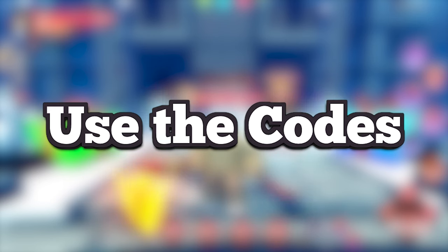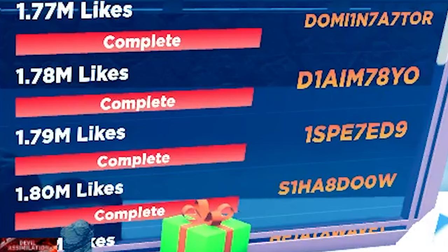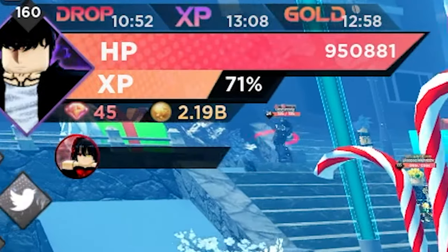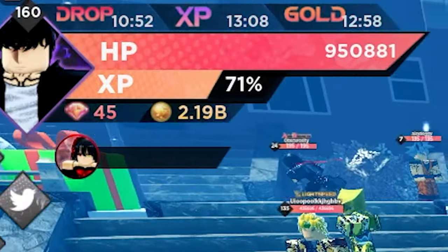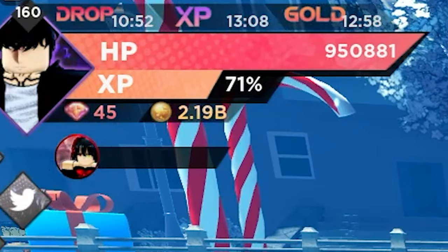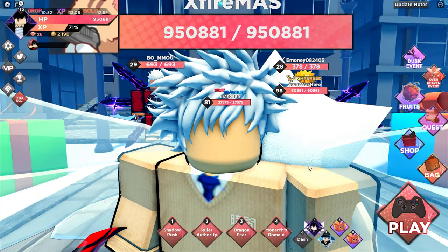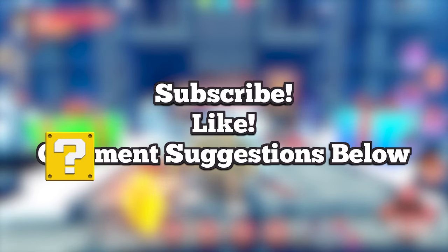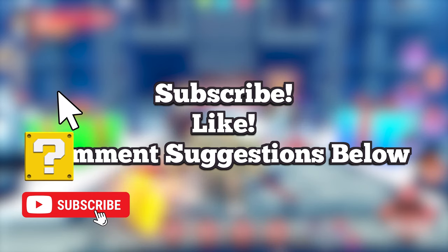My ninth and final tip for early game players: use the codes. They will speed up your grind so much. The codes will give boosts such as 2x gold, 2x XP, and an extra drop per dungeon. Plus they will give you free gems and a few raid tokens, which help a lot later. Make sure to like, subscribe, join the discord below, and put your video suggestions in the comments.